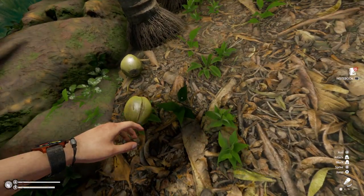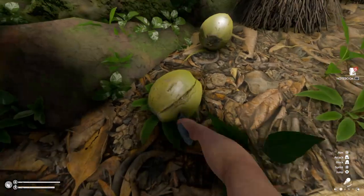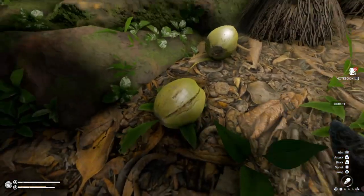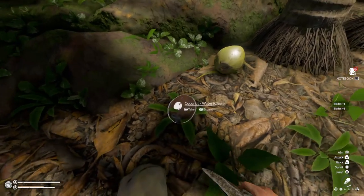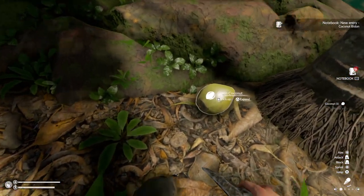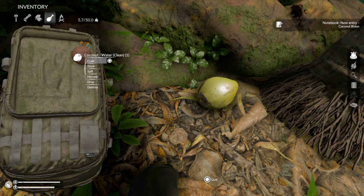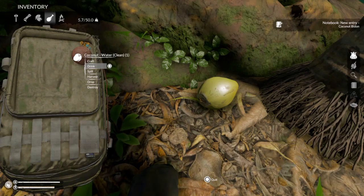Take the blade and you do not want to throw it — you want to hit the coconut with it and that'll take the skin off. Then you will have an open coconut, a normal coconut without a skin. You can drink the water and you can do many things with this coconut.